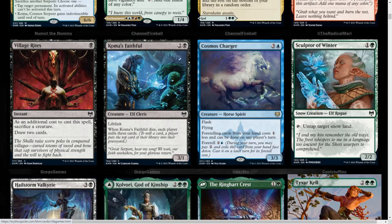We have Seize the Spoils, 3 mana. As an additional cost to cast this spell, discard a card. You draw 2 cards and create a treasure token.